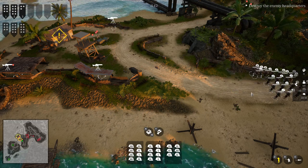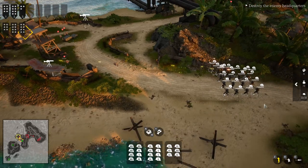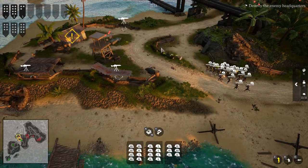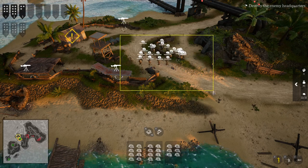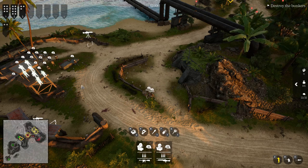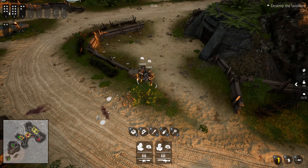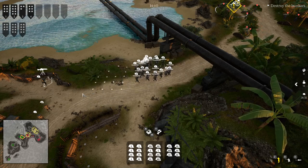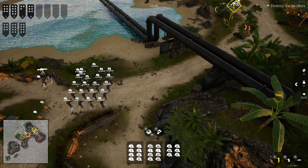Here you can see me kiting the enemy so they don't reach their machine guns, which are very strong against infantry. There is just infantry right now in the game, so you won't be able to control vehicles. This actually worked. I found that grouping units with control groups made pathfinding worse — selecting all of them worked a little better. Then another unit got stuck and I had to reroute them, which happens way too often.